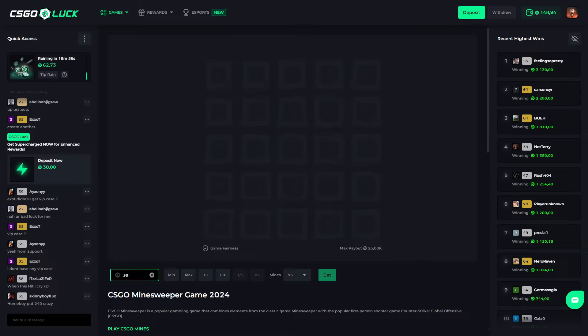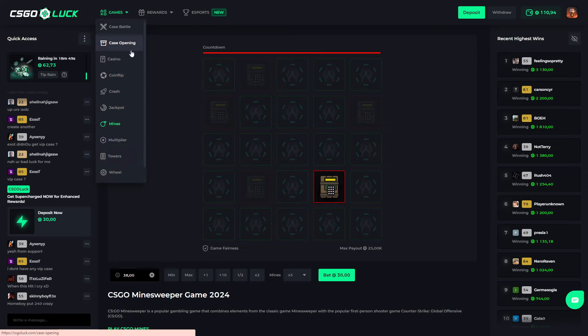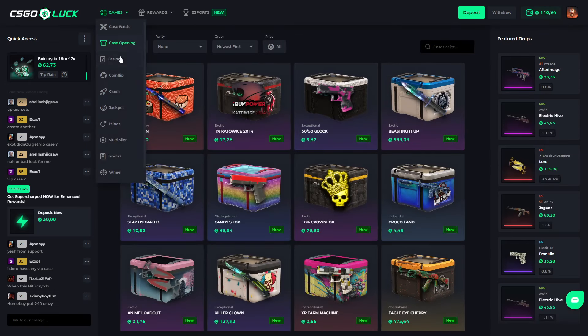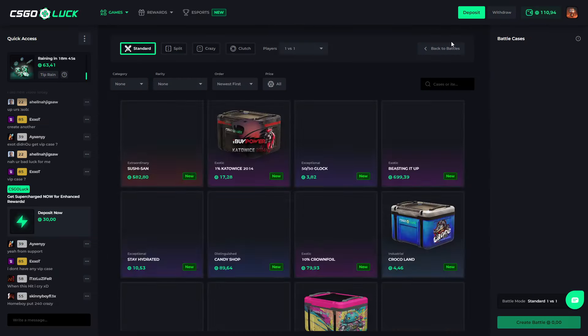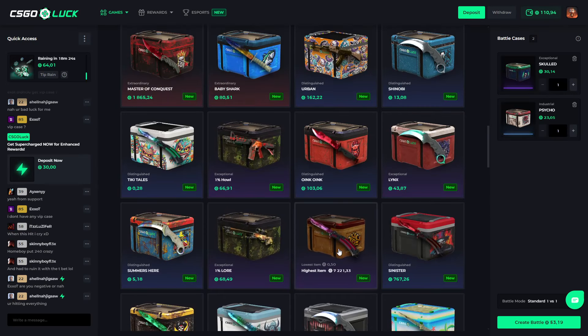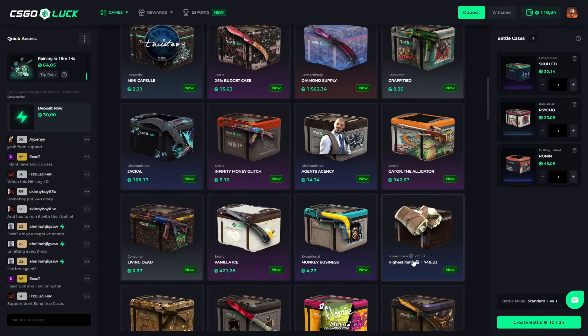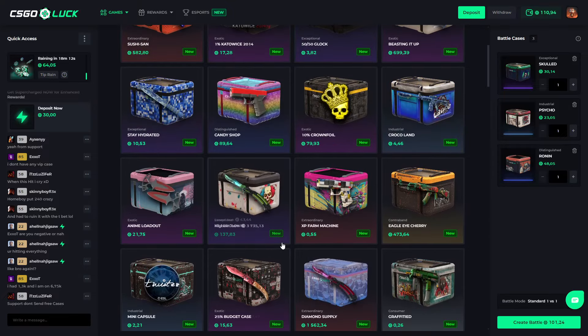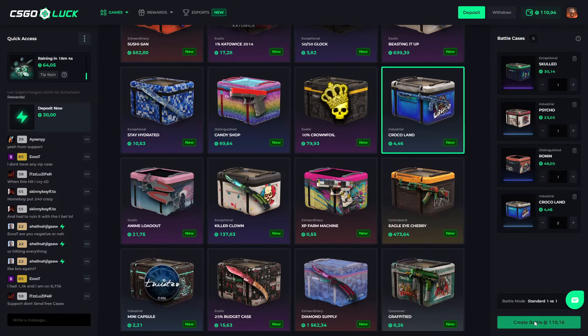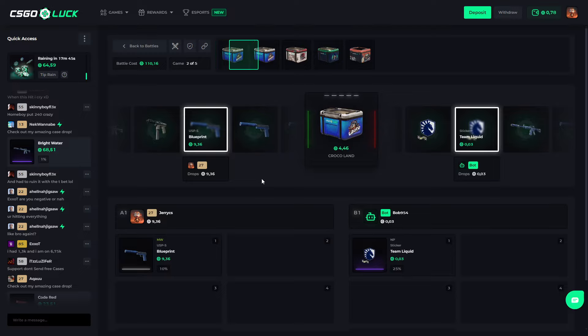Let me just play one mines — all right, 38 on mines and we do a 5x. Not happening. Back to case battles. Let's create one last beautiful battle. We need one that costs around nine coins and we are good to go. Let's go Croco Land — I think that's gonna be yeah, double money.